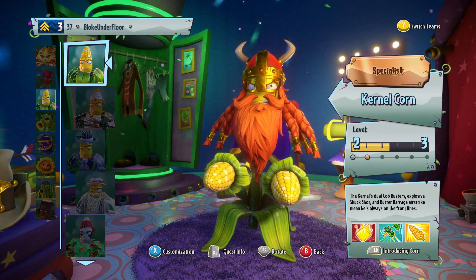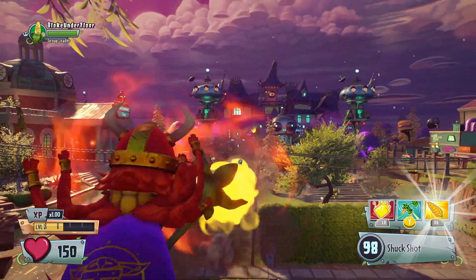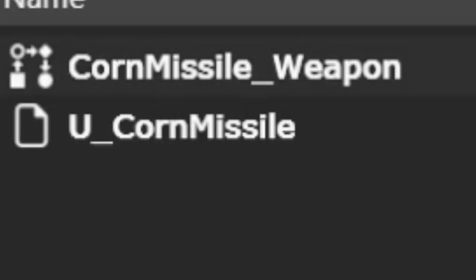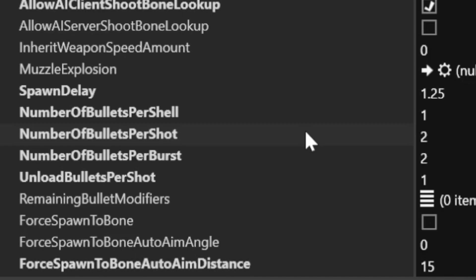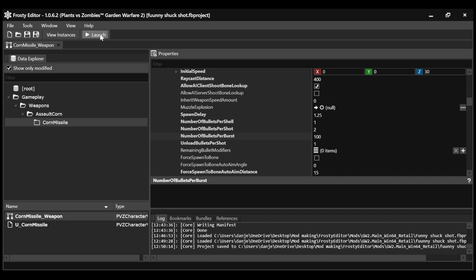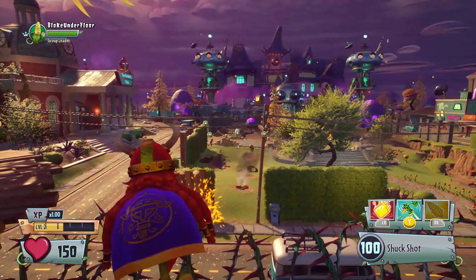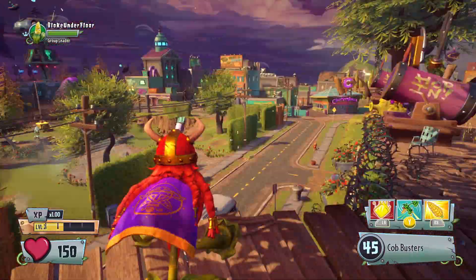Oh there he is, he looks so handsome. Now if you press the shock shot button... Alright, back to Frosty Editor — open Corn Missile Weapon Object > Weapon Firing > Primary Fire > Shot > Number of Bullets Per Shot, change that to 100, and click Save. If it doesn't work this time I might pop a blood vessel. And now hopefully for real this time... Jesus Christ. Yeah, it worked!